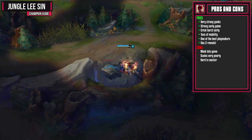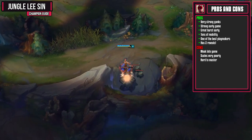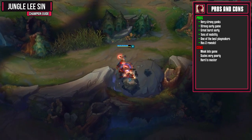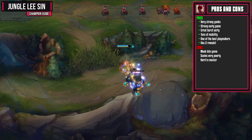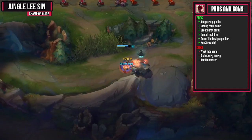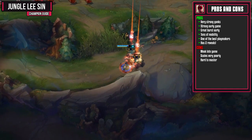Lee Sin is one of the best early game junglers out there with very strong ganks and pretty solid early game burst damage. He's got a ton of mobility and is easily one of the best playmakers in all of League of Legends. Lee Sin also has two different ways to reveal enemy champions that are in stealth, which makes him a really solid pick against Vayne and other champions like Akali.